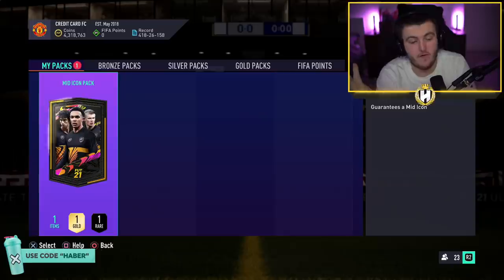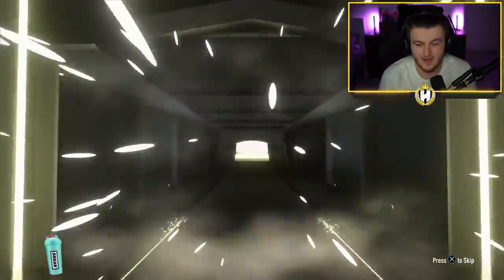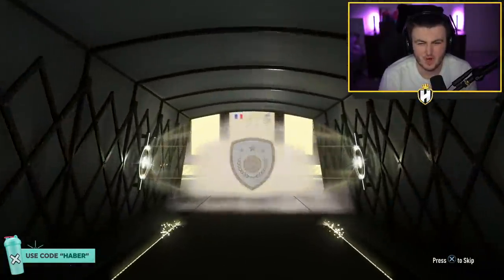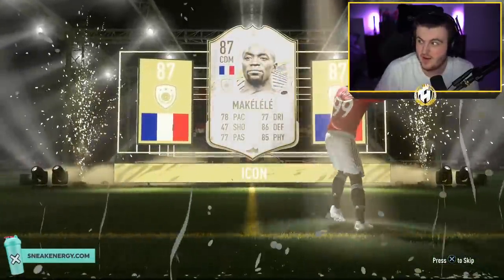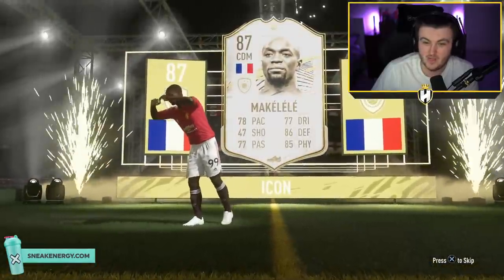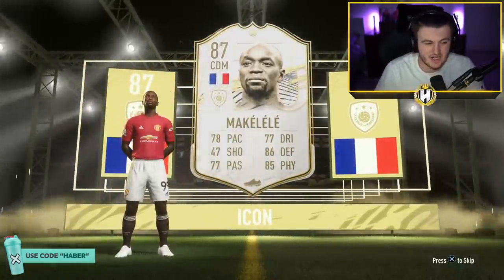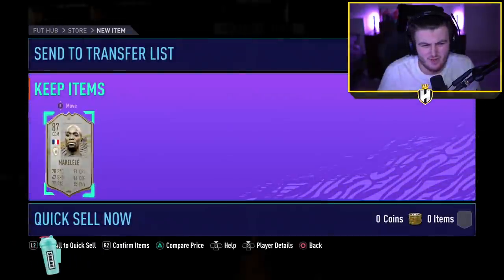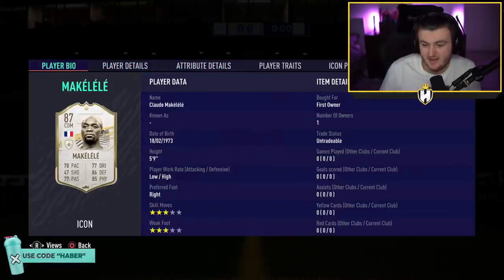We've been streaming for four hours today and this is my sixth mid icon. Here we go — French again, CDM. Petit — already got him. Desaille — already got him too. Makelele! I don't have Makelele already — I'll take that. I was hoping it'd be centre-mid and Vieira, but Makelele's not bad. 631k — it's a profit. He'll come off the bench maybe. In a 4-1-2-2 narrow with low/high work rates he'd probably be pretty class.